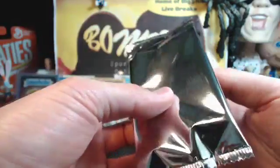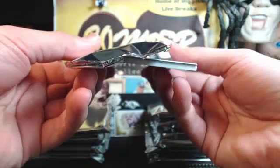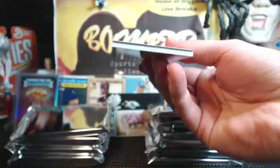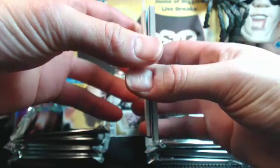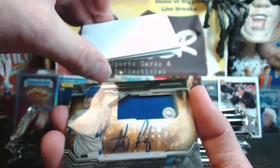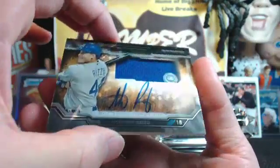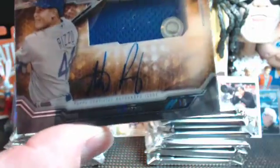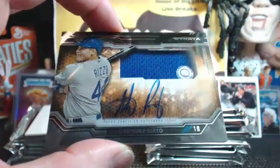Dr. J, you got your first Strata hit, man! Alright, this is a Will Clark — old school, but yeah, some of the new guys. Alright, good luck. We got a redemption card on the front. Behind the redemption is Anthony Rizzo for the Cubs — not numbered, blue or two. Holy cow! Rizzo to go along with Brad and Solaire so far.